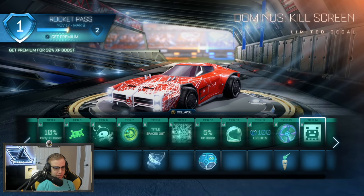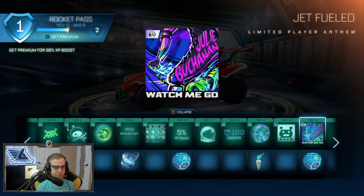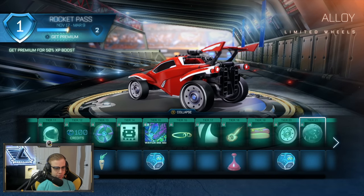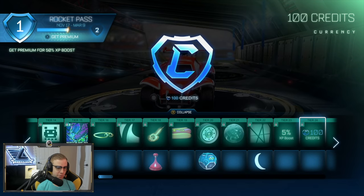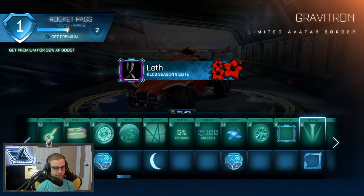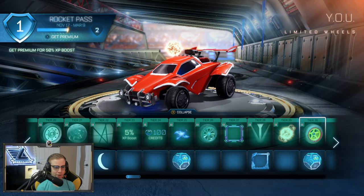We've got some credits, some wheels — I don't really care about the wheels too much. There's the Kill Screen decal, and some music I can't play due to DMCA. So far nothing of really strong interest personally. We've got Space Dirt, some XP boosts. I haven't really bought recent rocket passes because nothing interested me, but I'm buying this one. There's a pretty good avatar board here, and another Nexus decal. There's also a topper I'm not sure I'd ever wear.